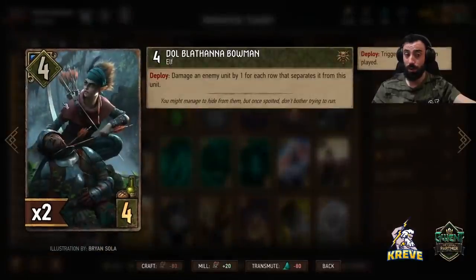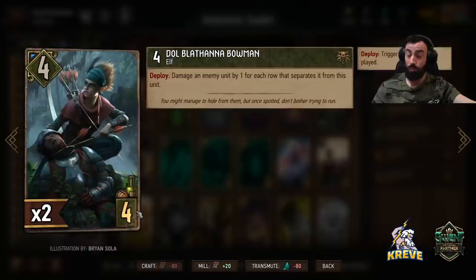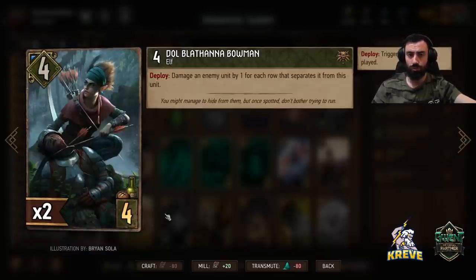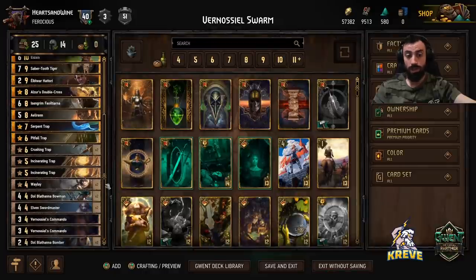Moving on, we have the Bowman — this card got buffed. It's a really nice card now, a four-powered unit that can do up to three points of damage at four provision, so it's pretty good. What you want to do is ultimately play this card on the ranged row and target your opponent's units that are stacked on a ranged row, so you can do three points of damage max.